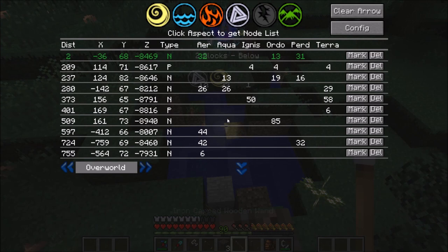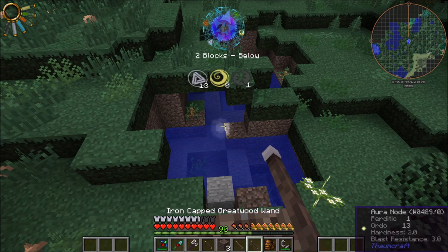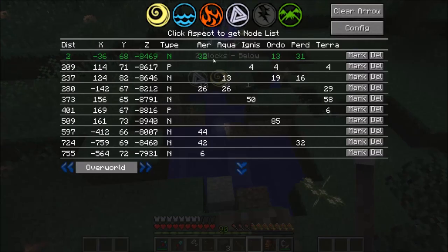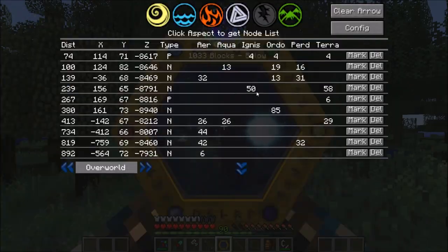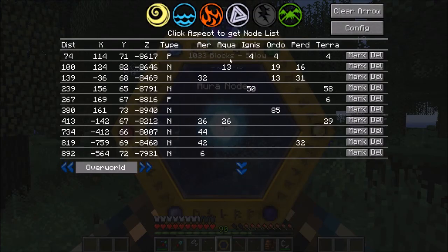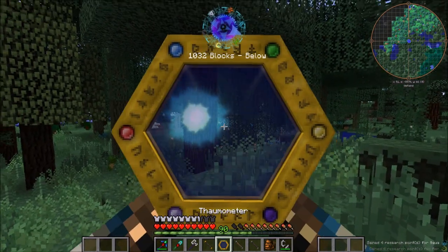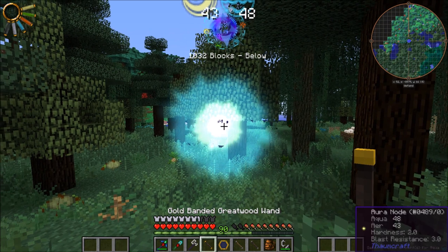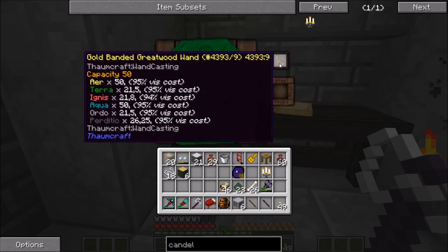2000 blocks is actually a lot farther than I thought, so let's just choose that one instead since that's only around 500 blocks away. I think it's that node right there — 14. Either it's not that node or it's not registering correctly. Oh — it's above me! So if I yeah — that is actually it. So let me get my wand and look for a few more nodes to fill up the rest of my wand's vis. I should keep this thermometer on me at all times when I'm hunting for nodes, even though I have the Goggles of Revealing now.